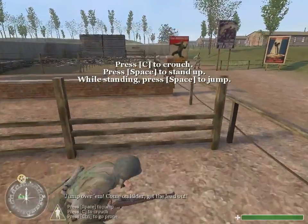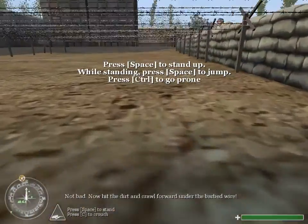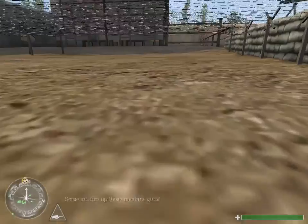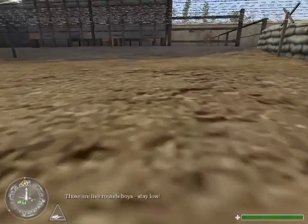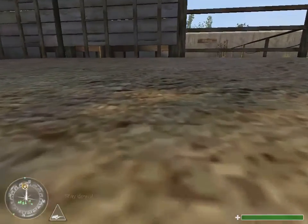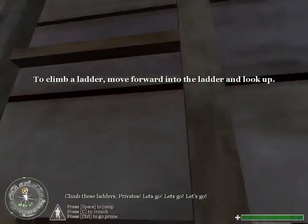Jump over them. Come on, Elder, get the lead out. Not bad. Now hit the dirt and crawl forward under the barbed wire. Sergeant, fire up those machine guns. They're live rounds, boys. Stay low. Stay down. Climb these ladders, Private.